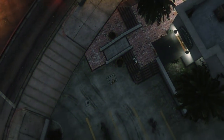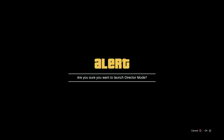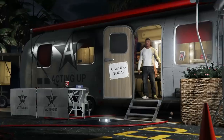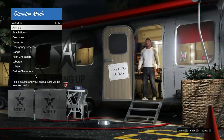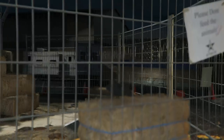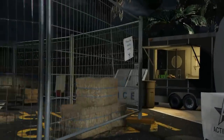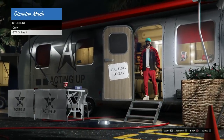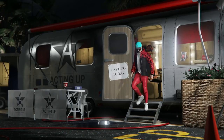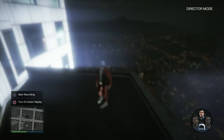We're gonna be spawning in story mode as Franklin — it doesn't matter which story mode character you are. Go ahead and enter director mode by opening the interaction menu, pressing up once, and launching director mode. You want a bird on the shortlist and your GTA Online character on the shortlist. I go and hover over both birds, put one on the shortlist by pressing Y or Triangle, then go over to my online character and put the first one on the shortlist. Then press up and X — or down and X — at the same time on the directional pad. Down and A on Xbox. It works on both consoles.